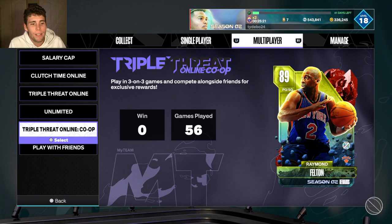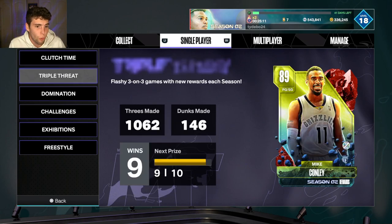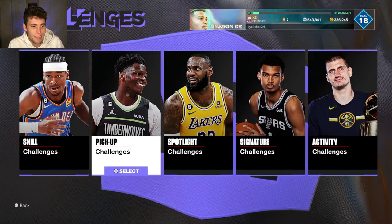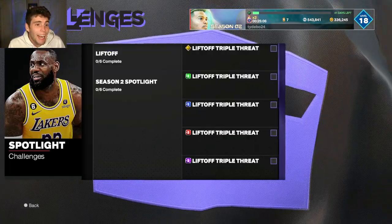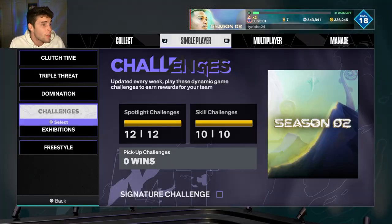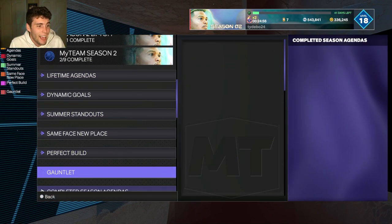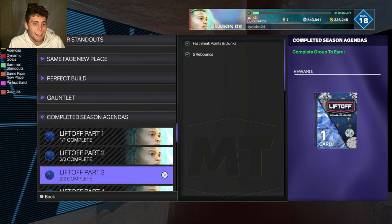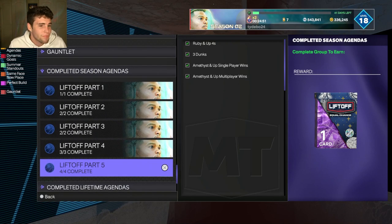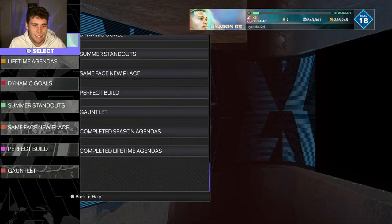I hate answering this because I don't know what the most worth it is. Like you'd think clutch time, but when you get to 50 wins you get Raymond Felton — that's a horrible reward for grinding 50 wins. There's just no real excitement beyond Wilt with any of these ruby rewards. I think that's the biggest disappointment in the community. I'd even go as far as saying grinding challenges and focusing on these agendas while you grind is more worth it than anything else.